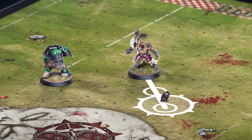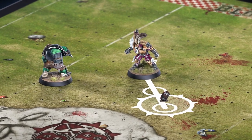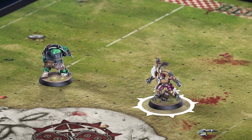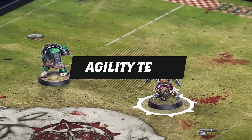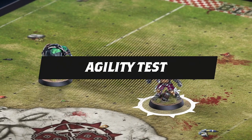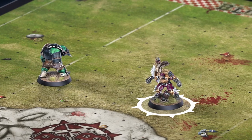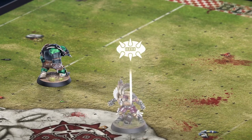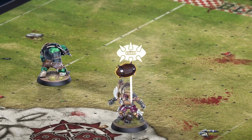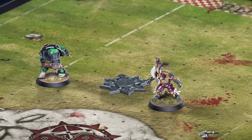Speaking of balls on the pitch, a player must attempt to pick up the ball if they voluntarily move into a square in which it's placed. The player makes an agility test with a minus one penalty for each opposing player marking them. If they pass, the player is said to be carrying the ball and they may continue to move if they're able. If they fail, the ball will bounce away.